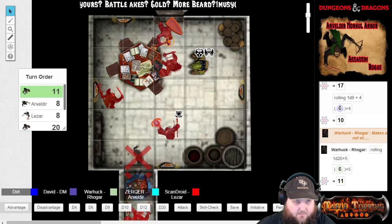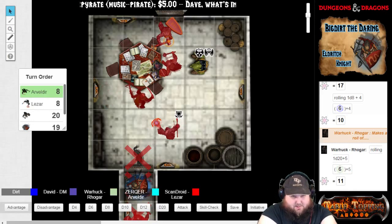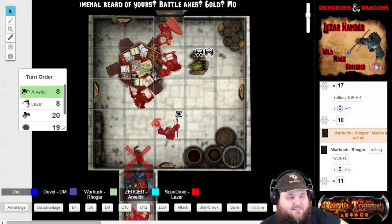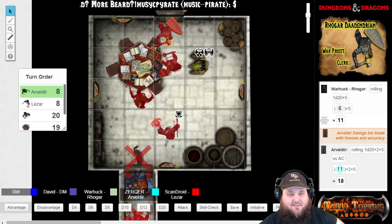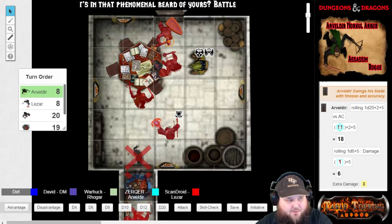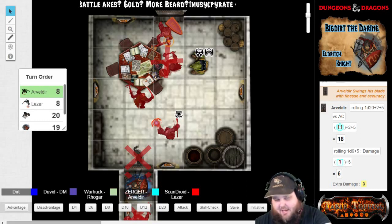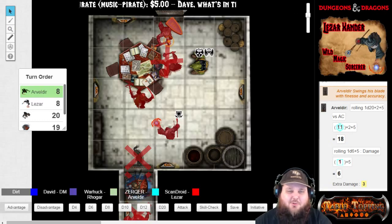Arvodir, you're up. I'm going to move five feet in and do my attacks on him — shanky shanky. 16... 18 — that's a hit. Can you take him out? With sneak damage — oh yeah. You get past his defenses, get your main hand weapon into his gut. Blood squirts out as you pull your dagger out — you hit a main artery and blood just pours out of him. He clutches his side, goes to his knees, and dies.